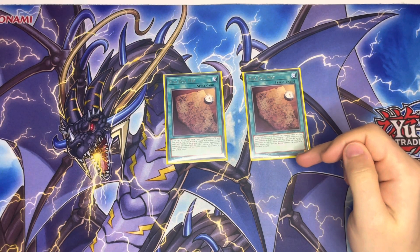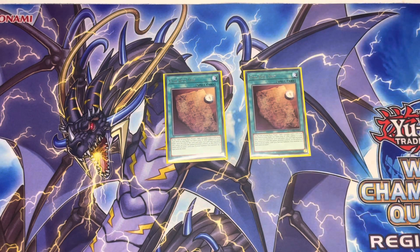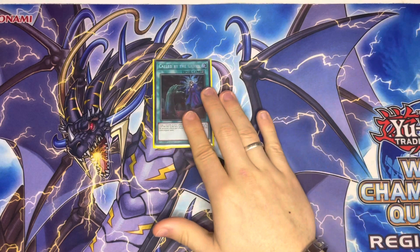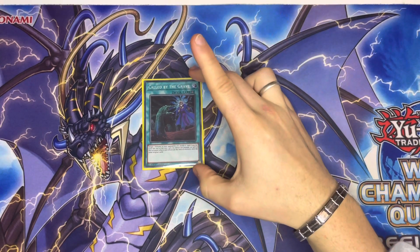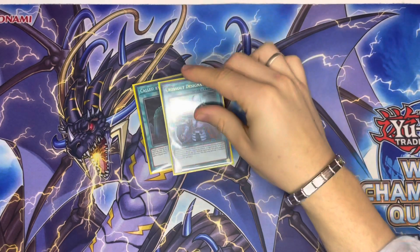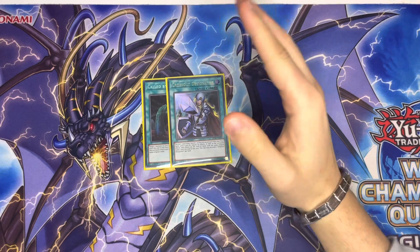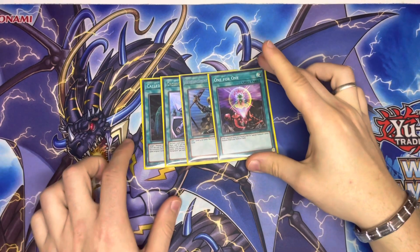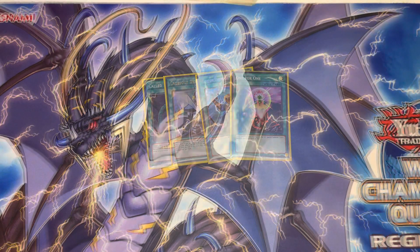We have double Periali's Map — it basically searches your Hydrant and won't negate effects because you normal summon it. I'm not playing three because opening double Small World with double Periali's Map means too many searchers and not enough extenders. We have one Call of the Haunted — Ash is the only thing that can really hurt you with Hydrant plus another Rescue Ace on the field since they can't Veil or Imperm it. We're playing the Crossout package to hit Imperm and protect Turbulence. We have one ROTA since some monsters are warriors, and one for one to get another copy of Hydrant. That is it for the main deck at 40 cards.